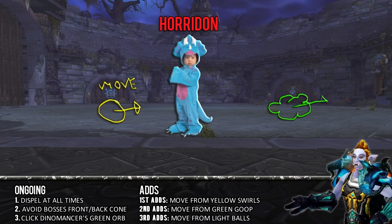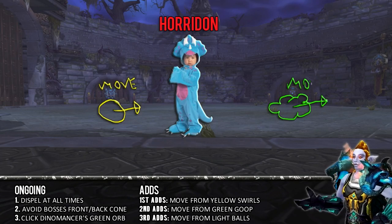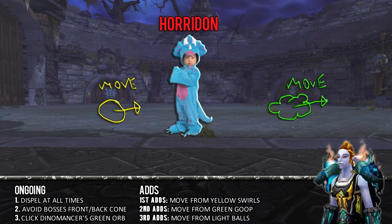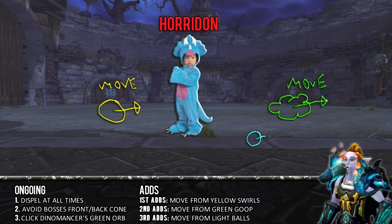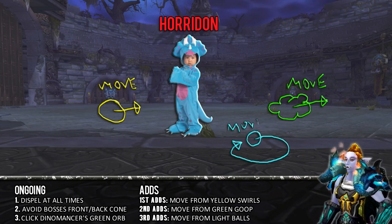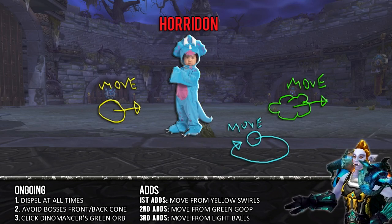First group: the Faraki. Keep your eyes peeled for swirly yellow void zones on the ground and get out of them immediately — they're kind of hard to see, so stay vigilant. Wastewalkers will give random players a fiery DoT; just heal them through it and dispel magic to negate most of that damage.